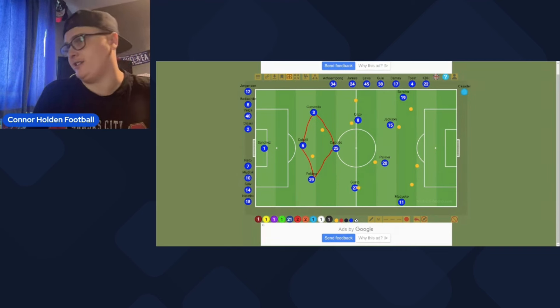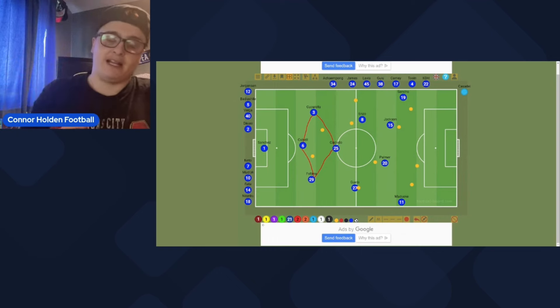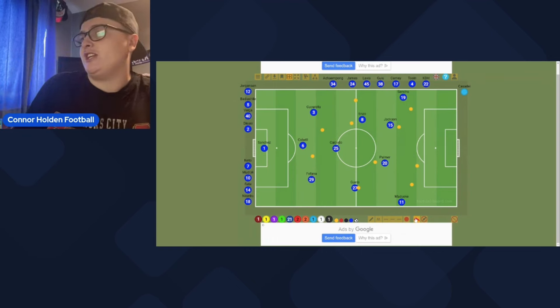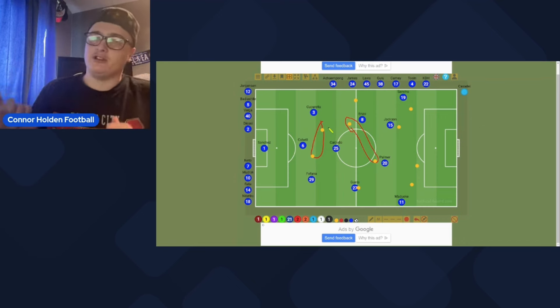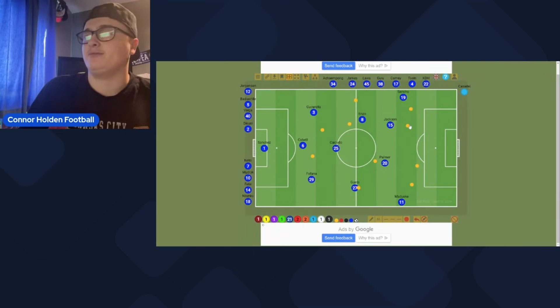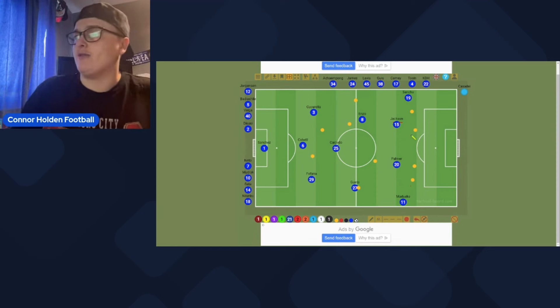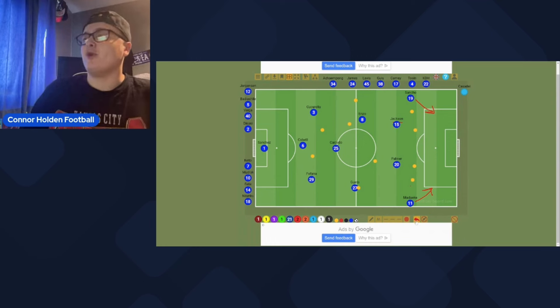Yes, Man United lost, but the build-up did look effective — that's the main reason I've spoken about it today. I watched that game back and the build-up structure was quite effective when they actually played through the press, splitting those two lines. Brighton are going to stagger, so if you can split them enough there's plenty of space to play through. Then with that back four trying to be narrow, there are plenty of times you can pin them narrow and get the ball out to the wingers to create down the flanks.